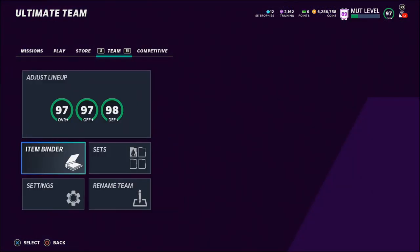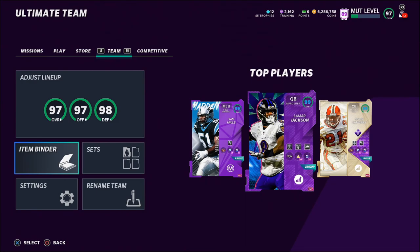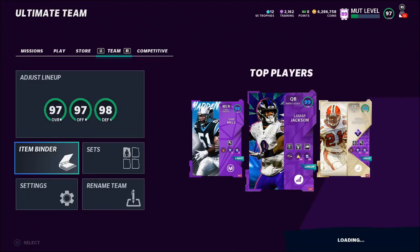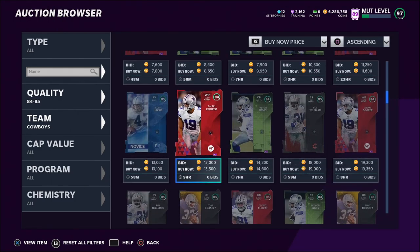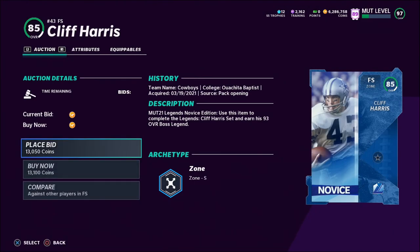Now for the bonus methods. Bonus method number one is sniping. Some people don't know how much these cards are selling for. For 85 overall Cowboys players, some are listed around 20,000 coins but others are put up for 13,000 or 14,000 coins. You can snipe one for 13,000 coins and relist it for around 19,000 coins for easy profit. The Cowboys is a great team to look at for sniping.